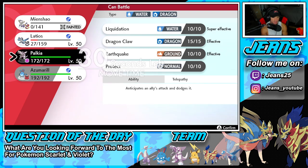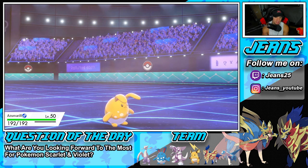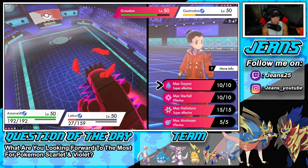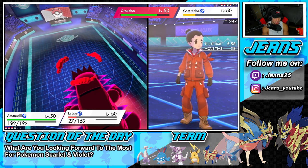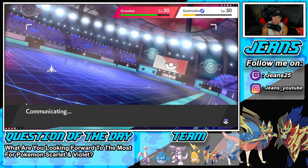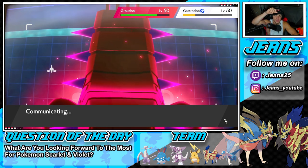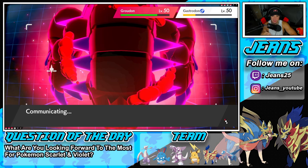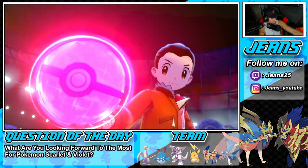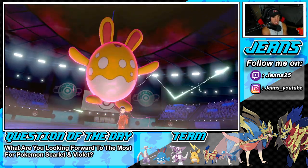I could go Palkia — Palkia is nice too — but I feel like with Huge Power in Tailwind, Azumarill is really going to rock it. I'm going to Dynamax Azumarill and go for the water move — he's not going to land double protect, I don't think he has the moxie for that. Even if he does it's not landing. I sprinkled a little no-double-protect magic on the game right now. Let's Dynamax this lovely little Azumarill — I love this Pokemon so much.